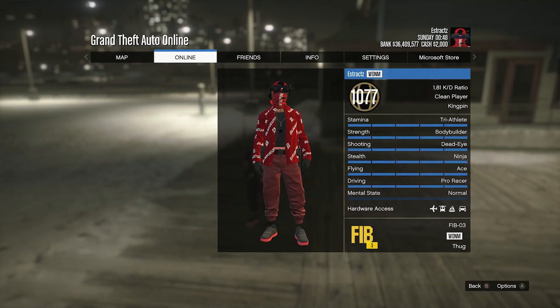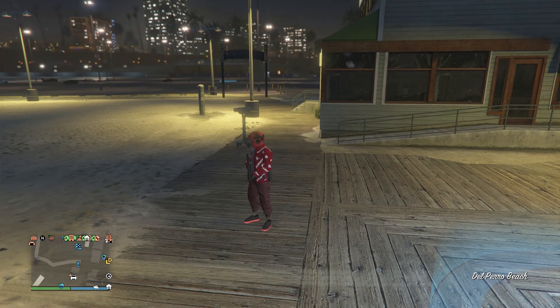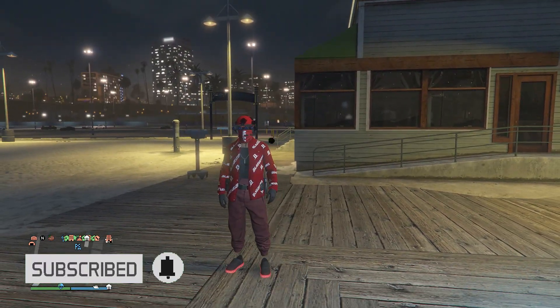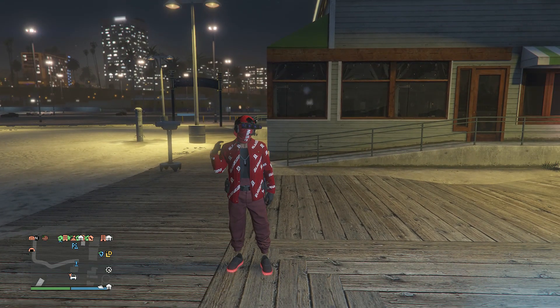That's pretty much it for the outfit. If you're wondering what it looks like in the pause menu, here you go — this is actually a pretty clean invisible torso for your male character. You can go to the clothing store and save it on whichever slot you want. I hope you guys enjoyed this glitched outfit for your male character — please like and subscribe, thank you guys for watching, peace.